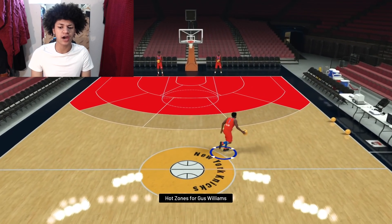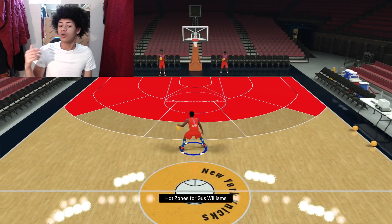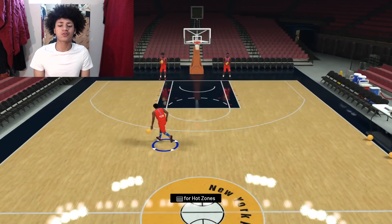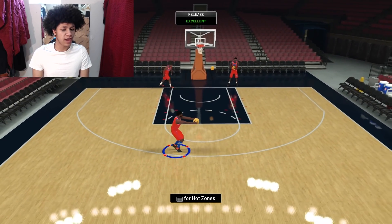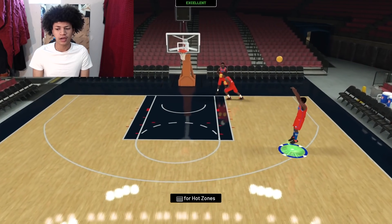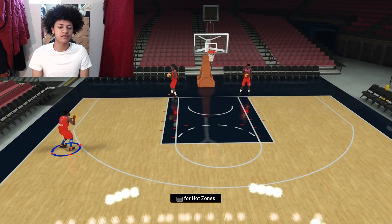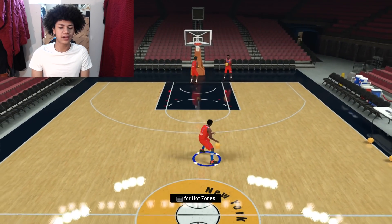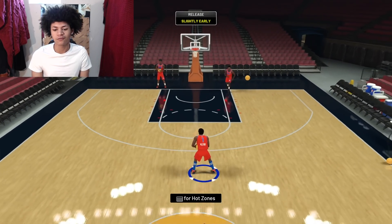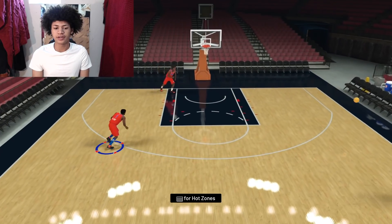His hot zones are pretty much from everywhere on the court except for the right and left three-point wing areas and the top of the key at the three-point arc. His jump shot is pretty fast and cash money — I like this jump shot a lot. But the only flaw in this card is that without range extender, when you take a couple steps back from the arc, it's pretty much impossible to green and full white bar shots simply do not go in.